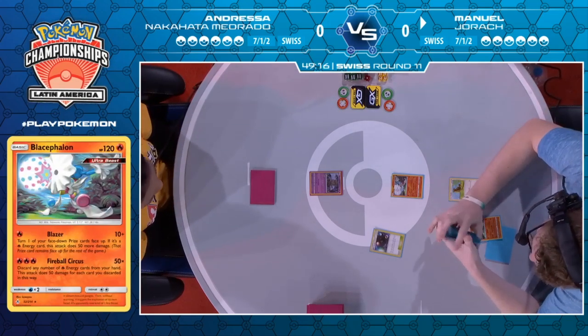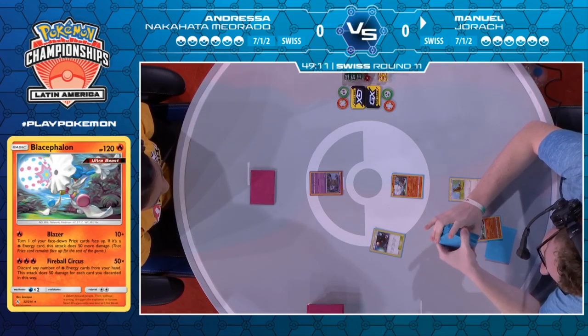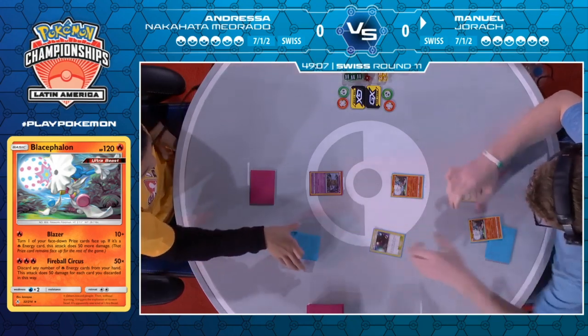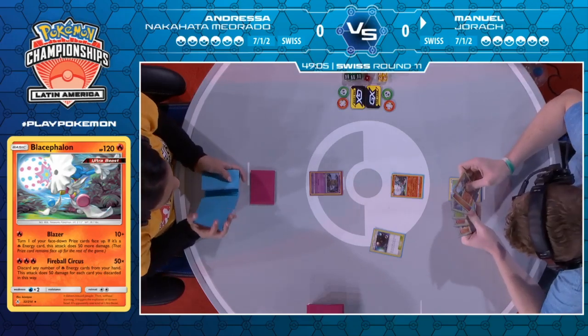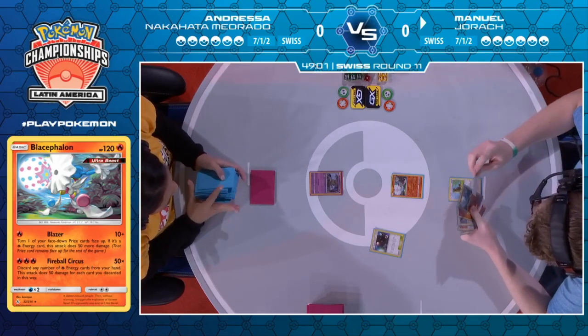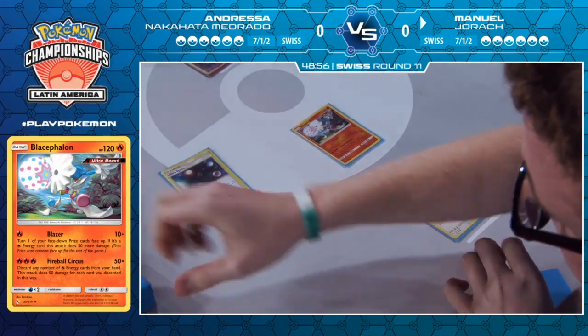Especially because when this card first came out, people were struggling to really build it right — you could play a more GX-focused draw engine with the Dene, but then you lose a lot of the uptrade benefit. But now with the Pidgeotto engine, you still have the extra draw without giving up the extra prizes to the same extent you would with other draw engines. That's what makes it so great.